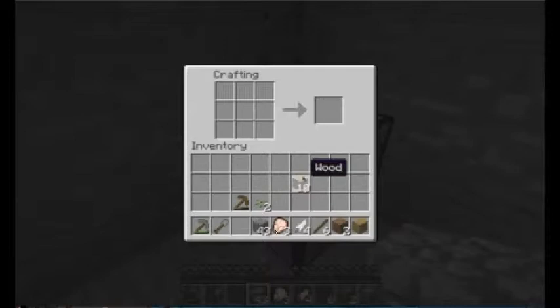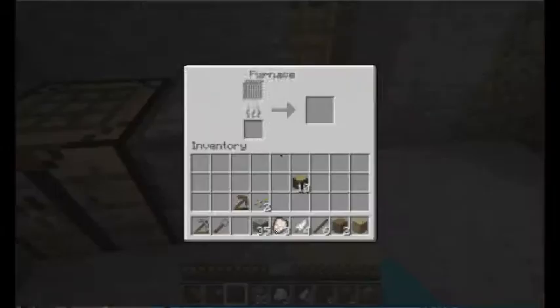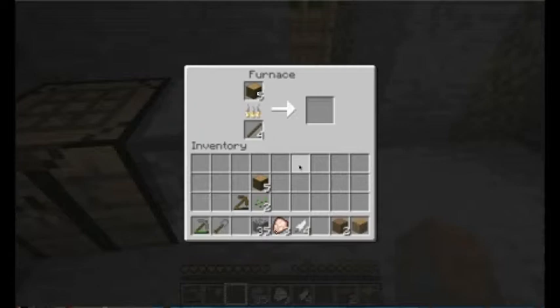I'm going to go ahead and just show you how to make charcoal. First you've got to make a furnace, which is cobblestone all the way around — just like that, it makes a furnace. Right-click to set it. You can actually burn the wood. I think you can burn planks or sticks. Let's burn sticks and see what happens. Alright, so we did make charcoal.